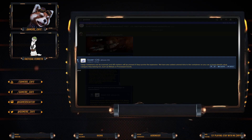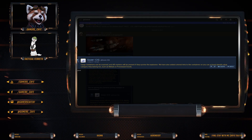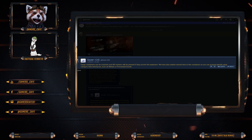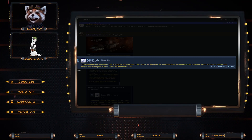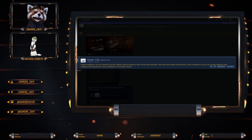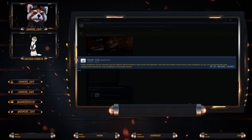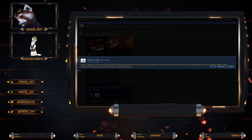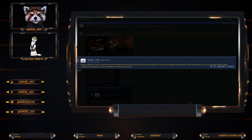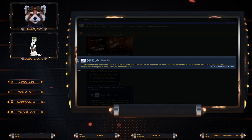This post from Gozo states: CIG cargo containers can be scanned, and AR markers will be present if they survive the explosion. They've also added color tints to the containers so you can identify what category they belong to — such as metals or processed goods. I like this idea a lot.